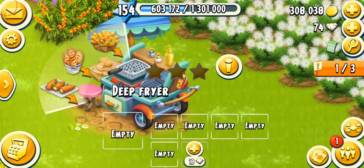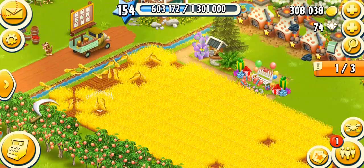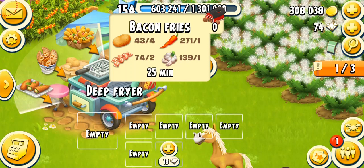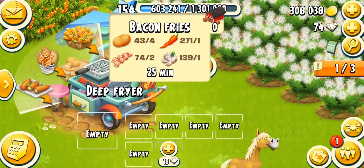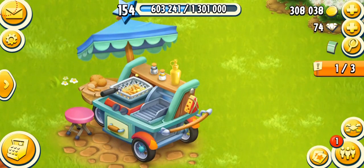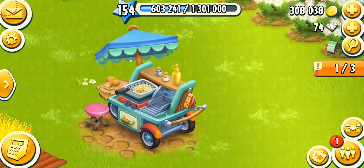Coming to the products, we have three new products. We have bacon fries, hand pies, and chili poppers. The first product unlocks at level 87 — bacon fries, 25 minutes, four potatoes, two bacon, one chili pepper, and one garlic. The machine is working and it looks perfect — I'm loving the animation of this deep fryer. It's jumping and there's a drawer that's cutting the potatoes, very similar to a real-life deep fryer. Ten out of ten for that animation.